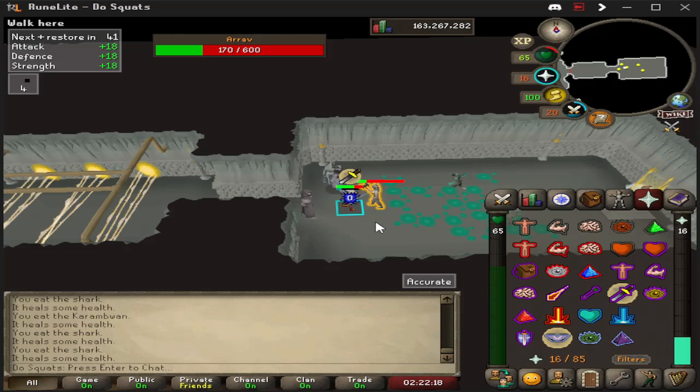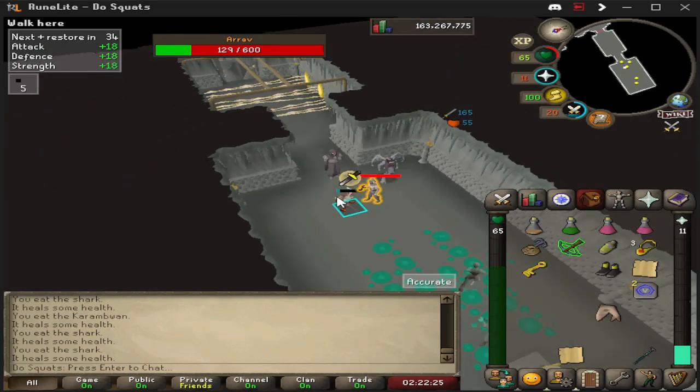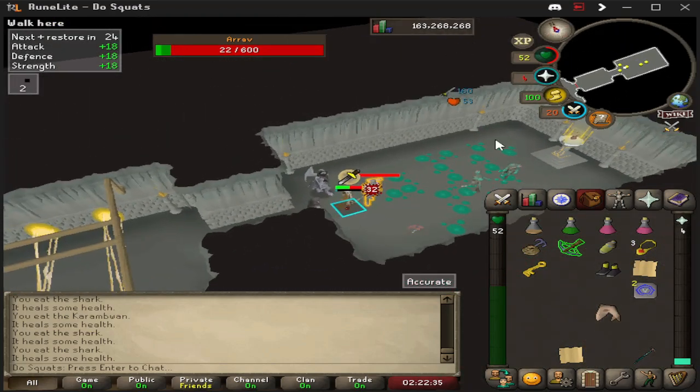If you get him low, don't really worry about the skeletons if they're not in the way. But if they are starting to become a nuisance, you could either just kill him, or bring freezes if you want to kill the skeleton. Just keep DPSing him down. Here comes his boomerang — step to the side, step behind him, and it should be good to go.